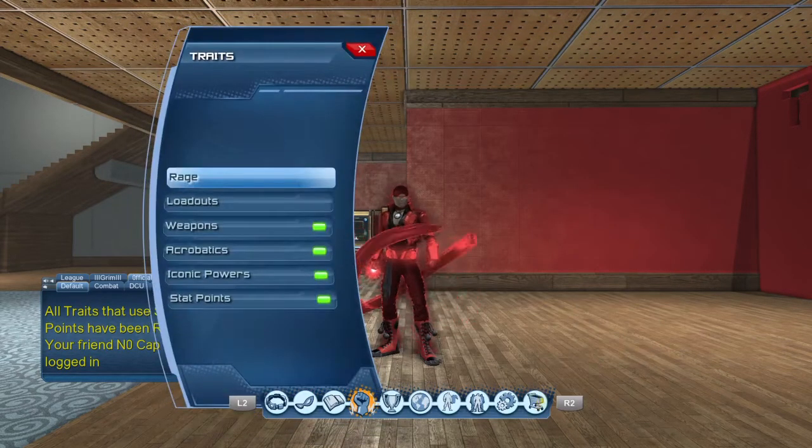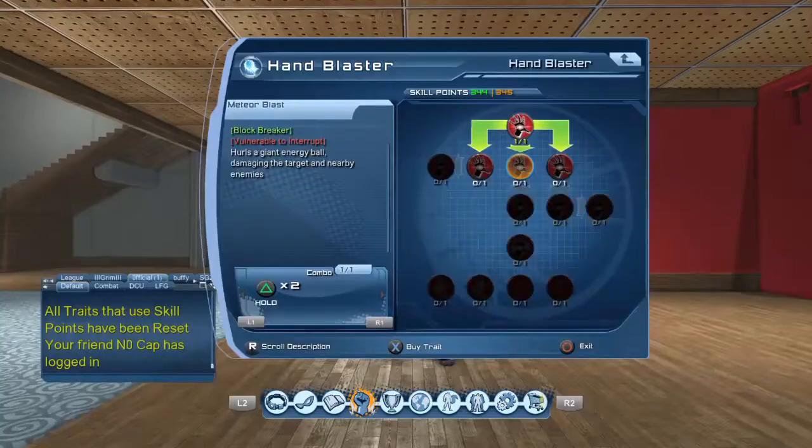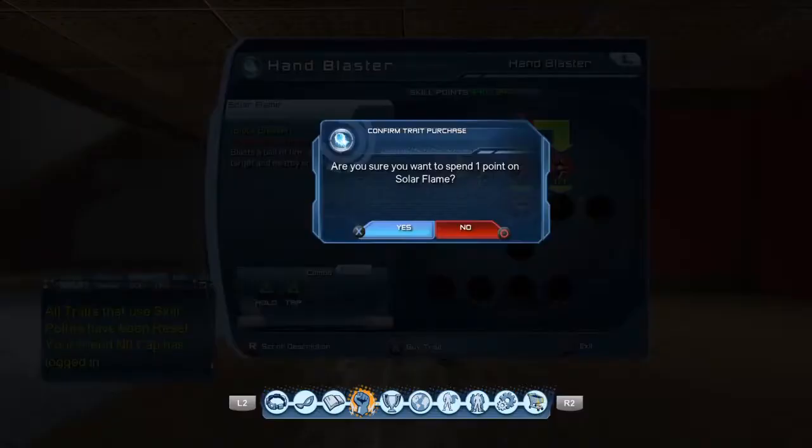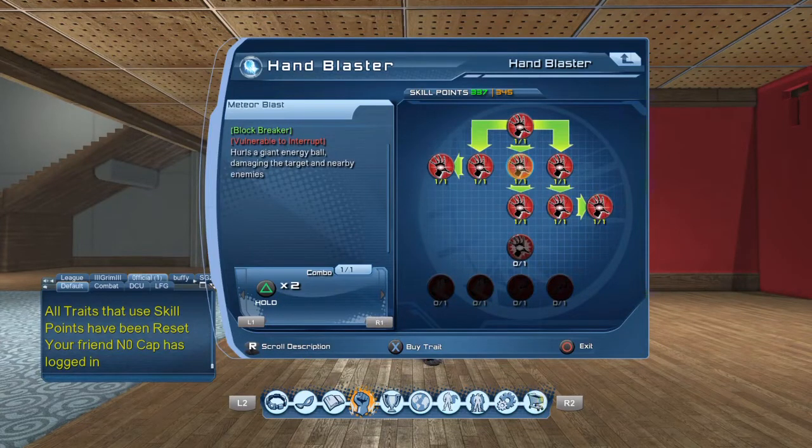Now we're going to go into how you spec your skill points for your tank. The first thing you would do is go to your weapon and max it out however you want — just put all the moves that you do use. In my case I use Hand Blast, and I'll show you a little bit later why. But you can do any weapon you like as a tank — that's the beauty of being a tank, all weapons are usable. Just pick whichever you like the most and feel is most effective for your style of gameplay.